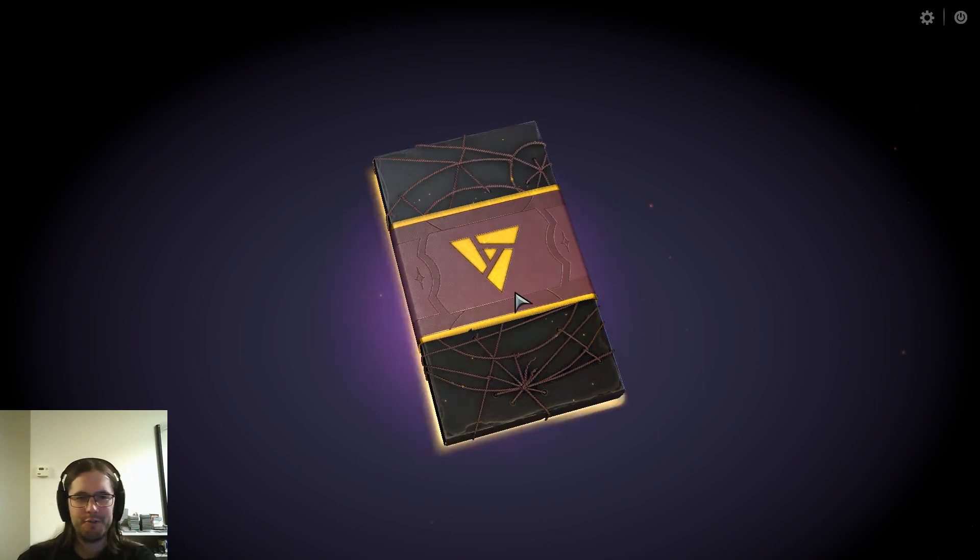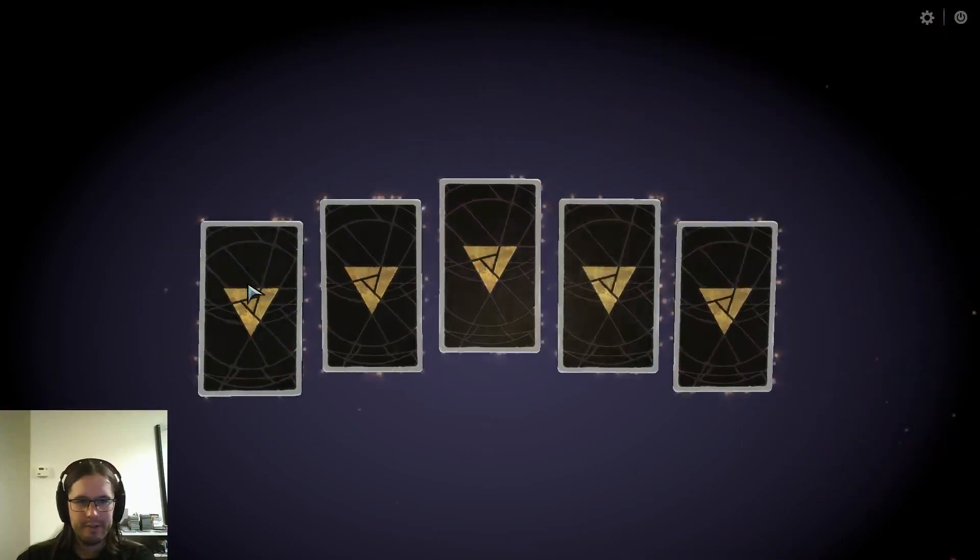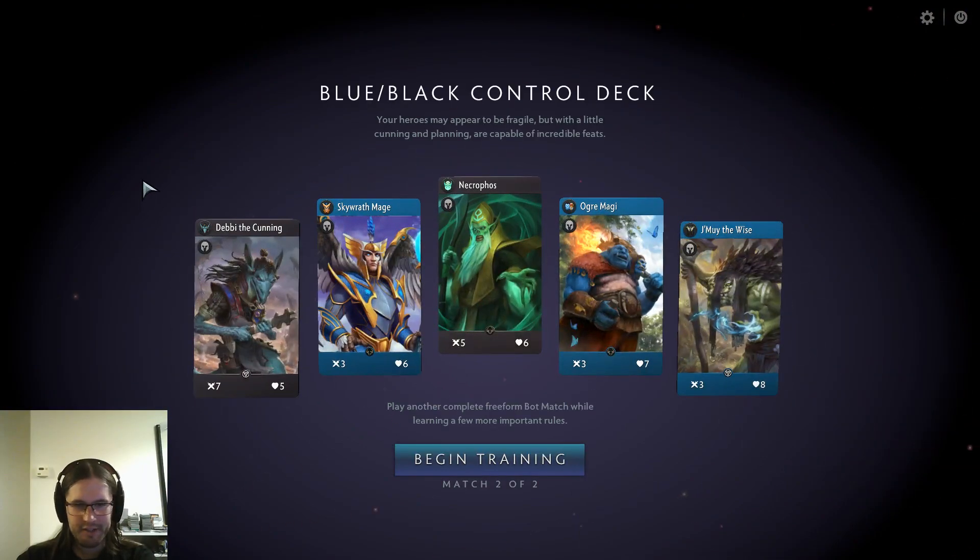Welcome to part 2 of my Artifact tutorial playthrough. I did the intro last time so let's get right into it. I assume this is the blue-black deck — yes, this is the blue-black deck. It looks like the one I played against last time, actually. They didn't explain everything I was expecting to last time, and I guess they were holding it back for part 2 of the tutorial, which is cool.